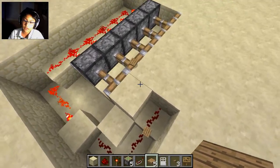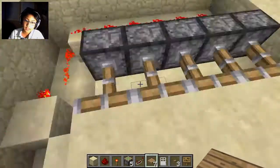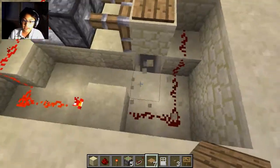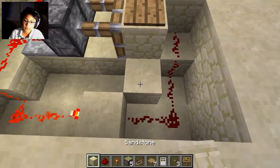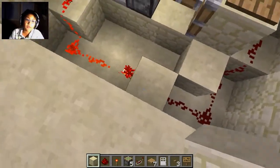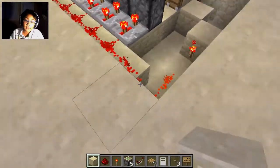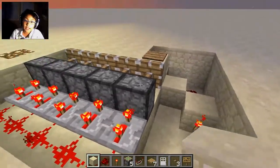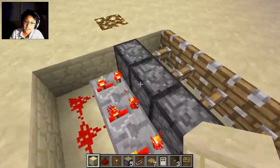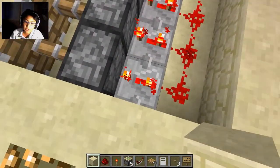The pressure plate powers this redstone, which leads to an inverter. This block is just to hide the light coming through when you fall in there. The signal goes to the inverter, which activates up here, powering all these pistons using repeaters. You can put it on any tick delay — I like having it on a three-tick delay.